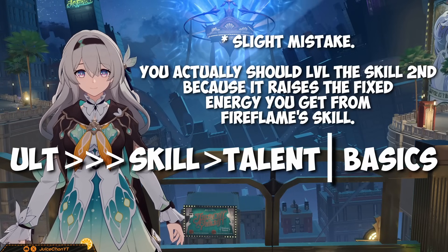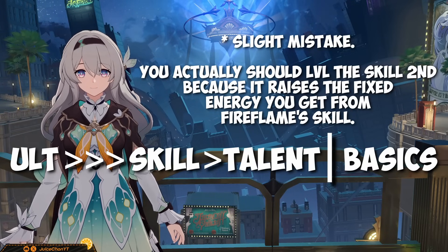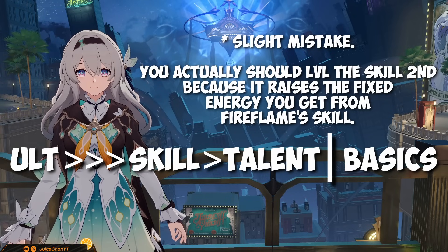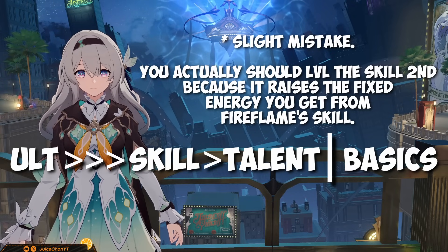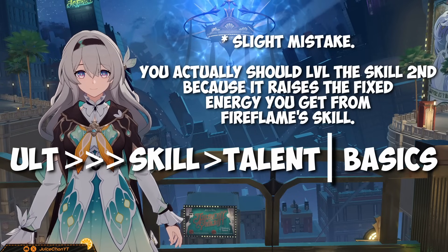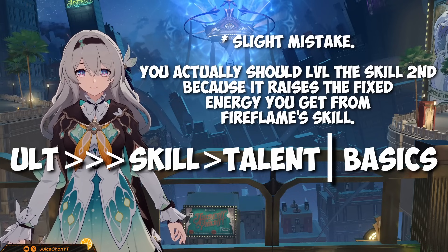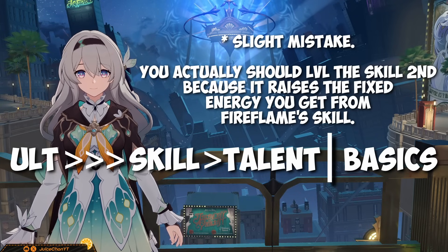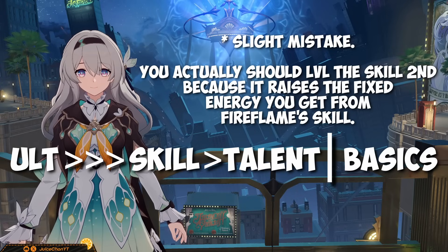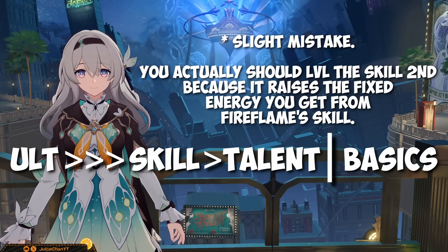Her A6 provides Firefly with the attack to break effect conversion — for every 10 points of attack above 1,800, she gains 0.8% more break effect. Trace priorities are simple: you only really have to level her ult up — it's not only the main meat of her kit, but the whole roasted chicken. You can level the talent too for survivability, but you don't really have to. Barely any of Firefly's damage comes from her talent scaling, so the skill can be ignored. Just ignore the basics — not worth your time.